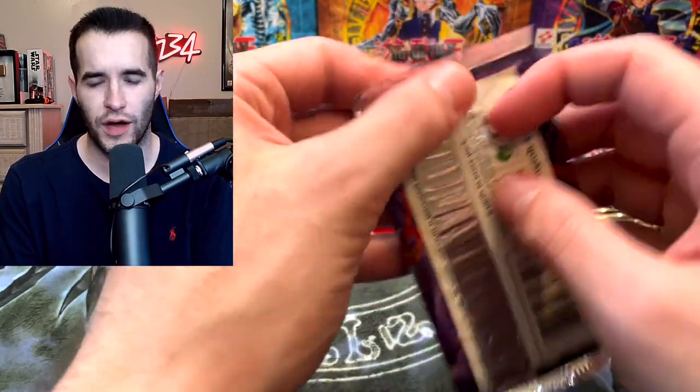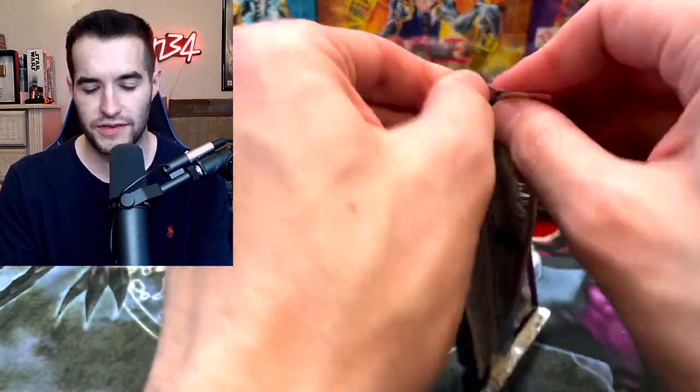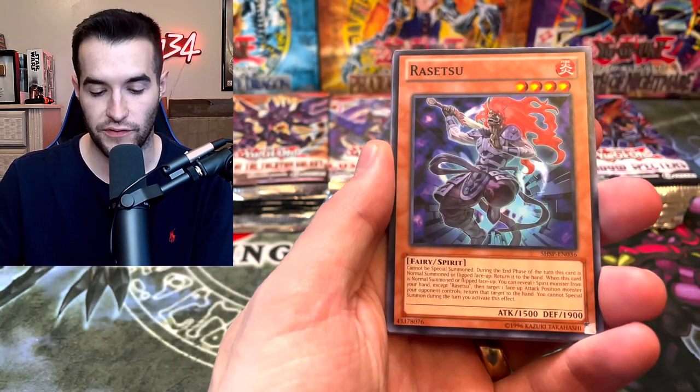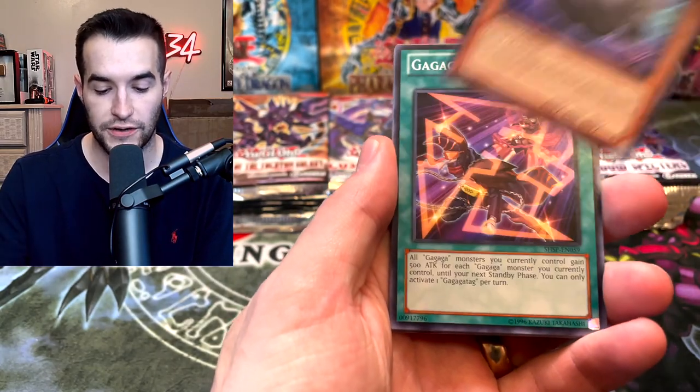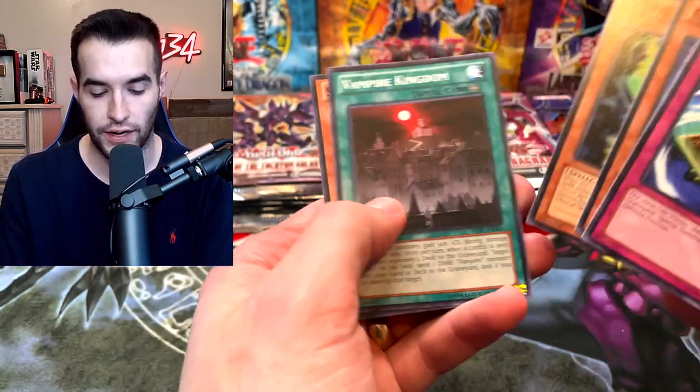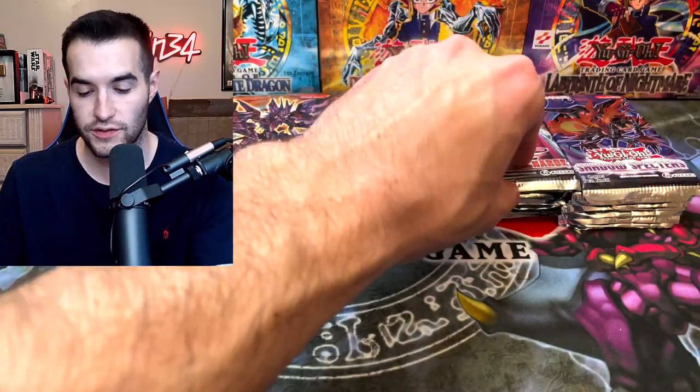Back to Shadow Spectres. I don't even know the total — I guess it's around like 30 packs, something like that, so it's not going to be a crazy long video, but it'll have some pretty epic pulls, hopefully. Survival of the Fittest Rare, Ghost Trick Spectre, and the Burst Rebirth — another regular rare. Secret Sect Druidru, the Vampire Kingdom, and the Skelosaurus.